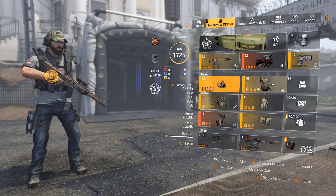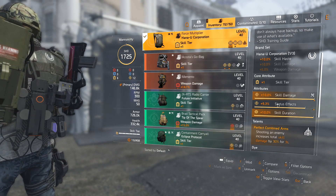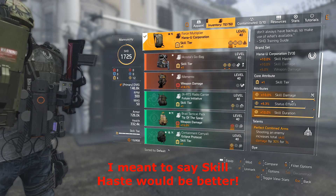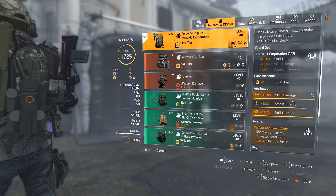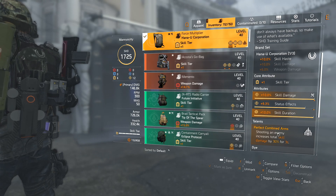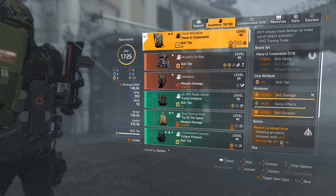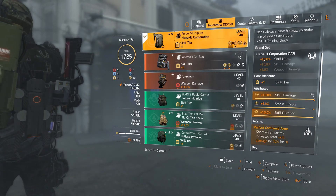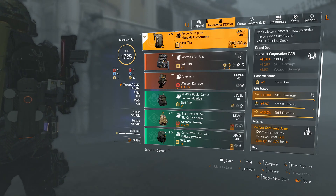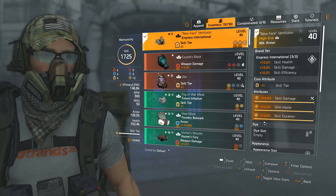The one piece you want to pick up is the Hana-U Corp, the named Force Multiplier backpack. I have skill damage and status effect on mine, though skill haste would probably be better — I use this piece for a demo build too, which is why I have status effects. What you want is the Perfect Combined Arms talent: shooting enemies gives you 30% skill damage for three seconds. Just keep shooting enemies with the Harmony or Capacitor and you keep that 30% skill damage rolling. It also comes with 10% skill haste. For mods, go skill duration on the backpack.